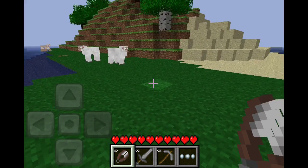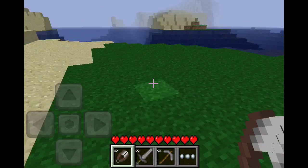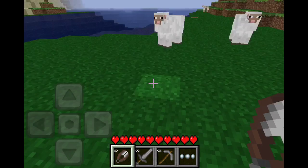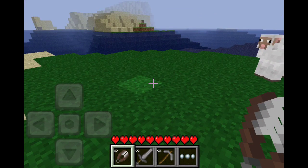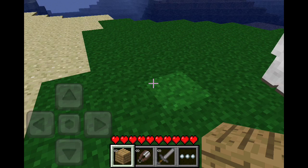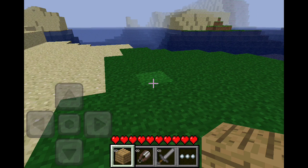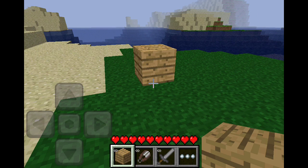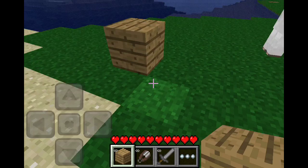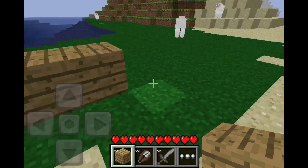See, I'm tapping the lower right-hand of my screen to place these blocks — you guys can't see it, but that's what the new crosshair system does.